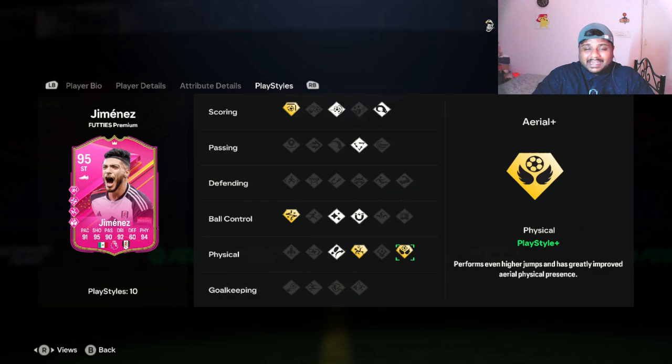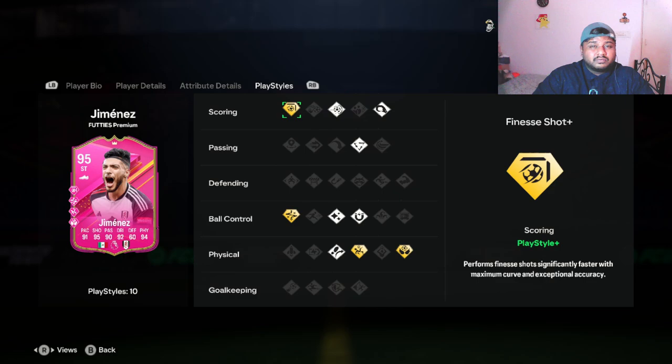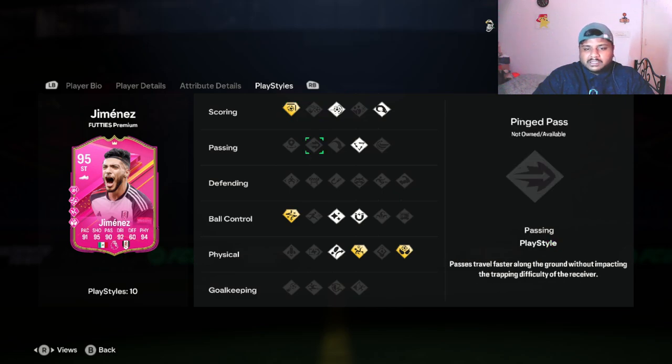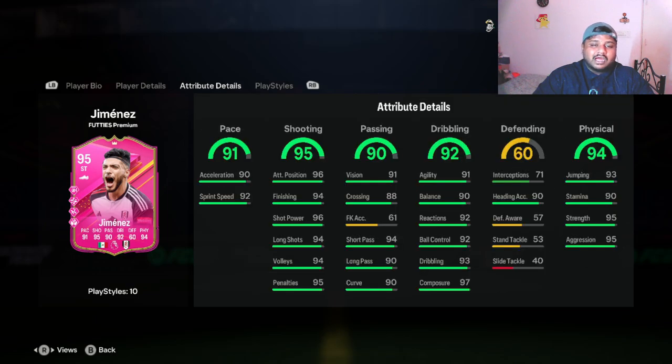You get Aerial Plus and Finesse Shot Plus as well — these two are the most sought-out playstyle pluses, according to me. I have not been in a position where Aerial Plus has been used much for me personally, but I feel like many people rely on Aerial Plus a lot. So this will be a really decent card to have in your team — maybe not a first choice, but definitely a backup on the subs bench.